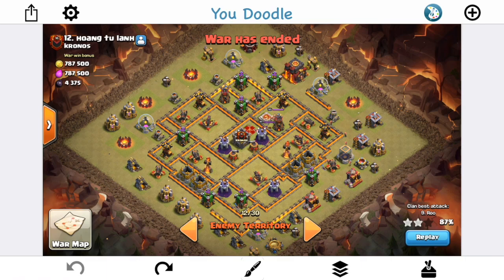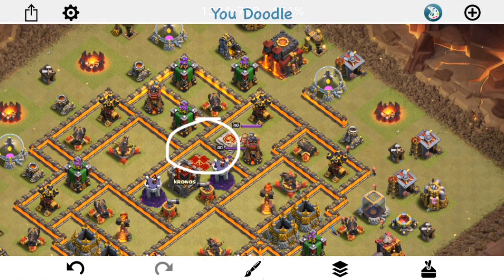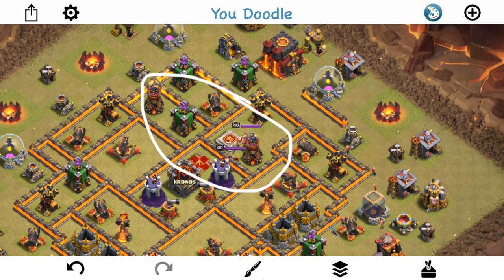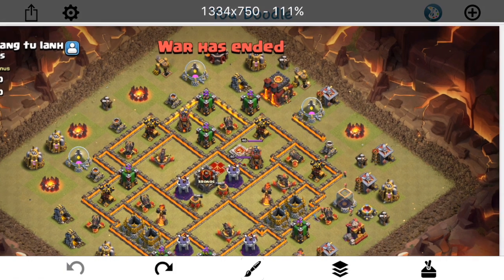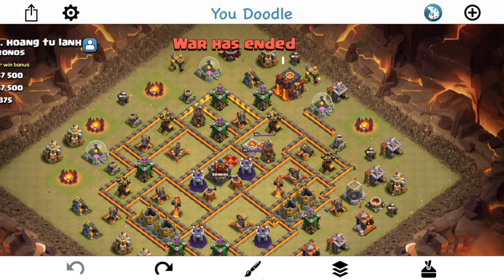This is a good example of a Town Hall 10 base. The Town Hall placement is very good here, because basically what it's doing is putting the Town Hall on the side where the Kill Squad is most likely to come from. You have the King, you have the Queen, you have an Air Defense Wizard Tower — great value for whatever type of attack you're doing, especially a Kill Squad base attack with a Laloon or Hogs on the back end.